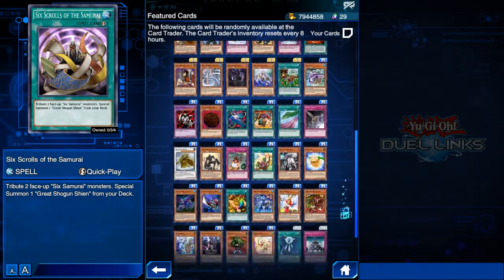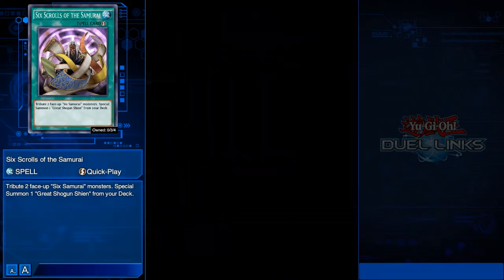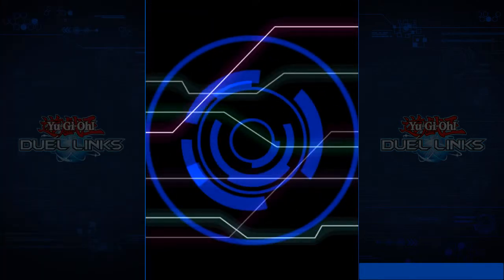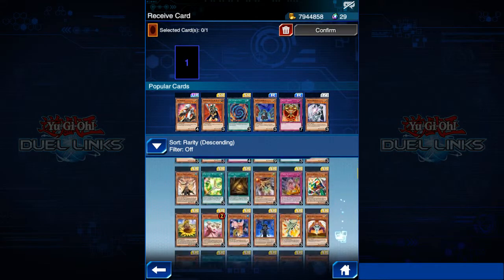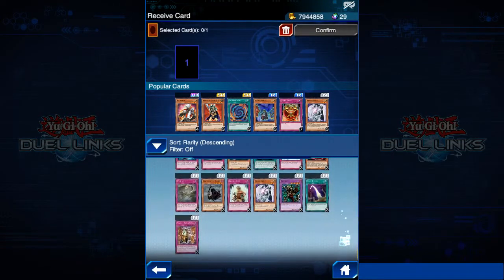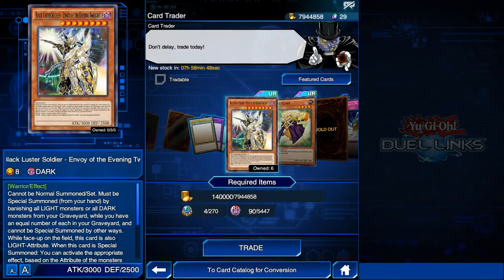Today we'll be devoting ourselves to this featured cards section alone. We also have one more section called regular inventory, where you can also get card trader cards. Take note that you can only get one card from this particular menu once every eight hours.